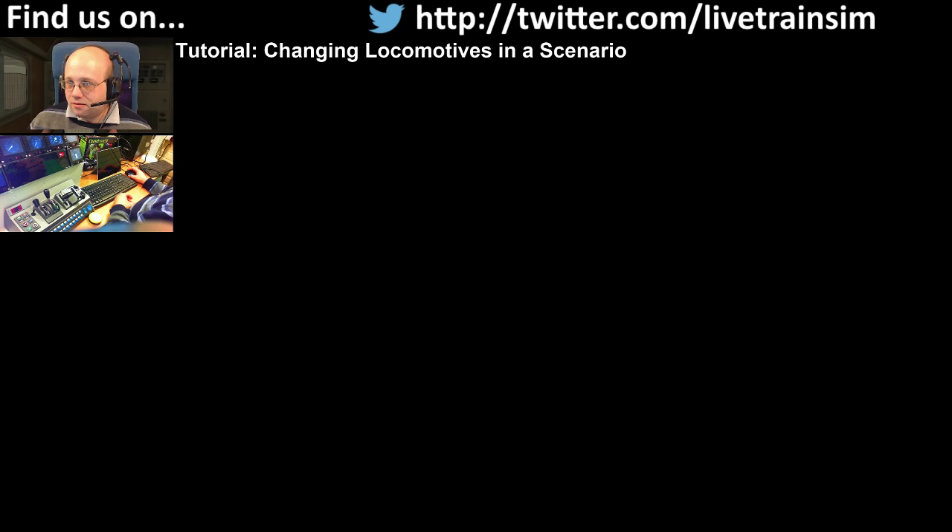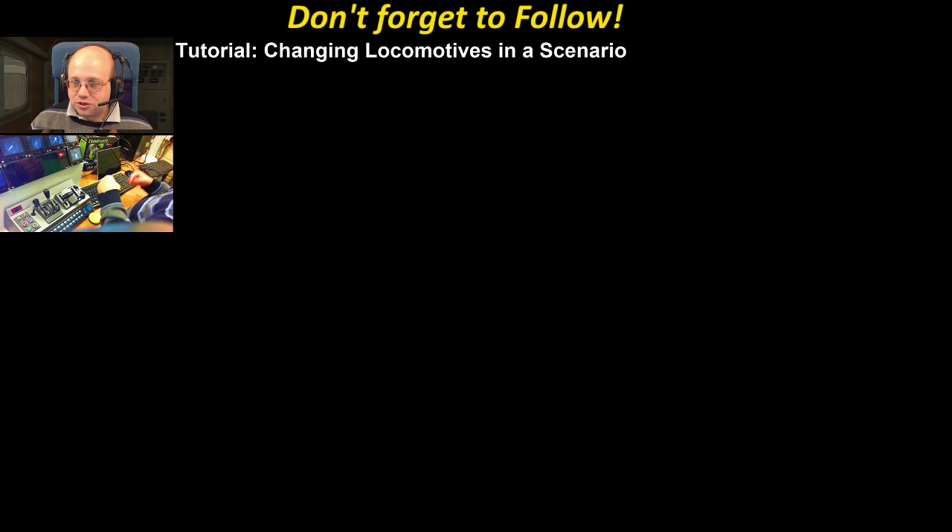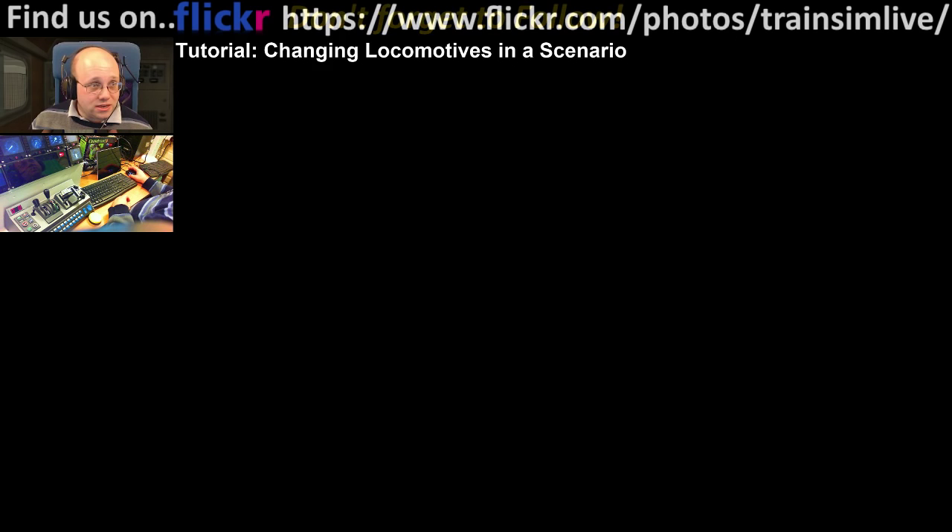On the question of driving an EMU and wanting to connect another EMU as a single consist — yes you can do it in the scenario editor. You could do a couple-to-front and then tell the driver to switch to the other cab. That's essentially what you need to do. It should work — I'm not going to guarantee it though.